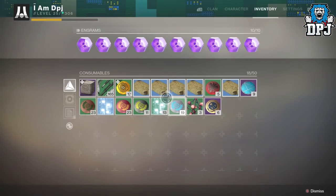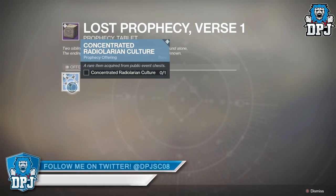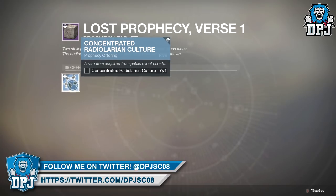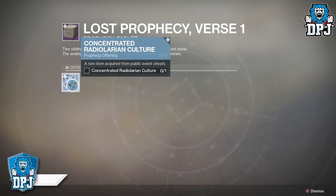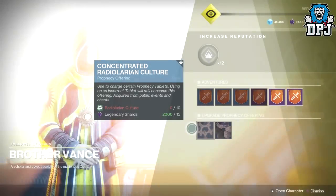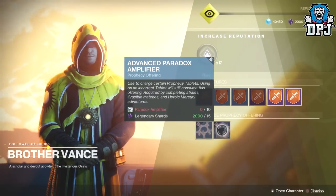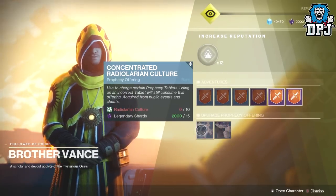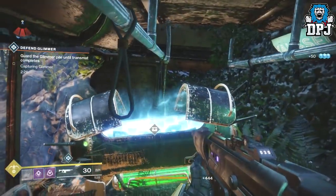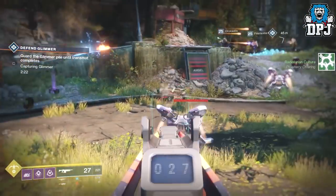So to activate the verse, you need to obtain one Concentrated Radiolarian Culture. To get one of these, you need to farm 10 Radiolarian Cultures, which you then trade with Vance along with 15 Legendary Shards to get the Concentrated version. Now to get the 10 Radiolarian Cultures, it states you get them from public events, but in fact you can also get these from planetary chests as well as VIP enemy chests, so you can farm these pretty quickly. I've actually got a great farm coming soon to my channel, so stay tuned for that.